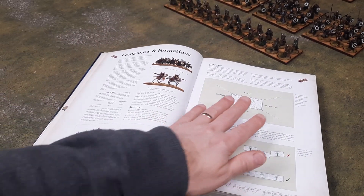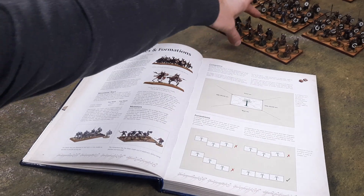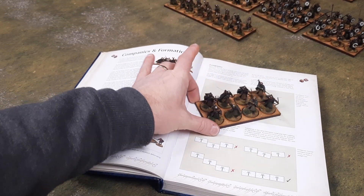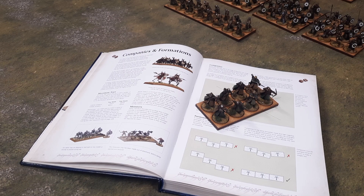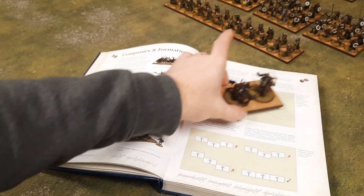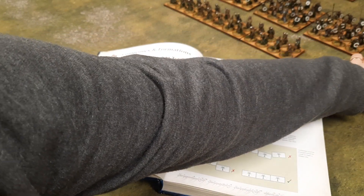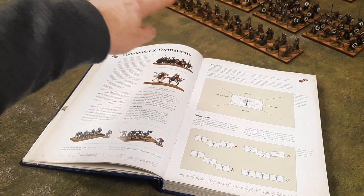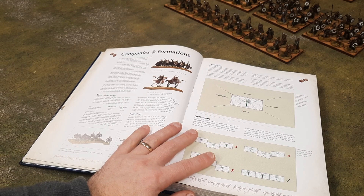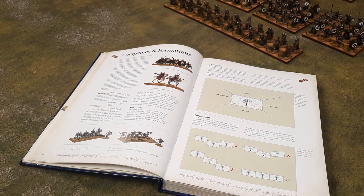So the way it works is when you're putting your army together, you're buying your units in companies. A company for Rohan, for example, would be something like a base with eight figures — a company of bowmen. For cavalry, a company is just a base with two figures. You add all your bases together to form what's known as a formation. The army list tells you how many companies you can have per formation — for orcs you can probably have nine, while more elite units will have fewer companies allowed, which makes sense.